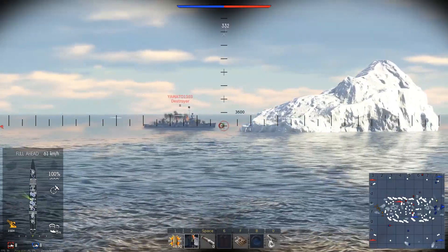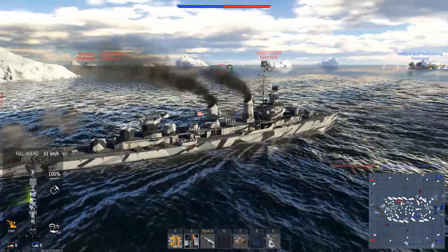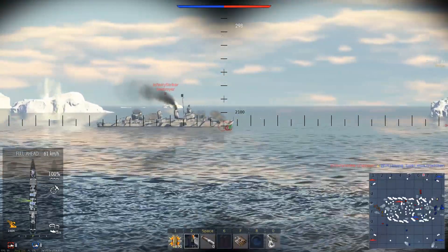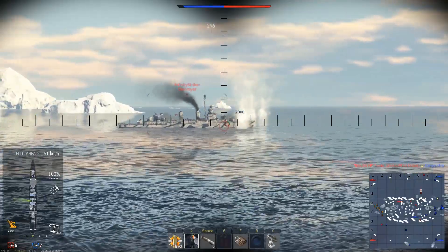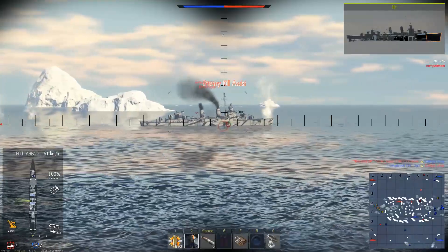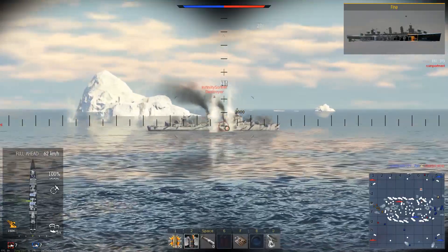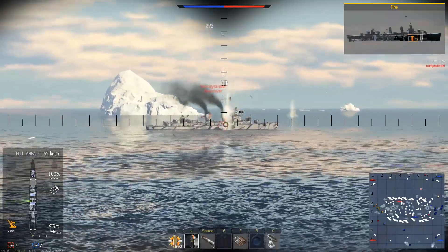I brought Fletcher into the map and was starting to push down the south side, then realised that the enemy team was pretty much unchallenged moving in from the north. I quickly changed direction to get in and around my convoy in order to start directly engaging multiple enemy ships simultaneously, in order to hold them off long enough for my team to make it to the enemy convoy and start working the convoy ships over. Mobility is definitely a feather that the Fletcher has in its cap.